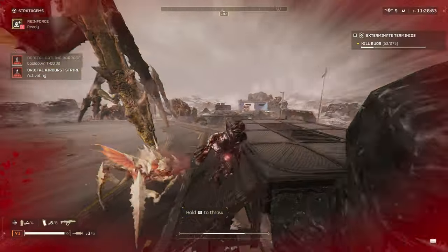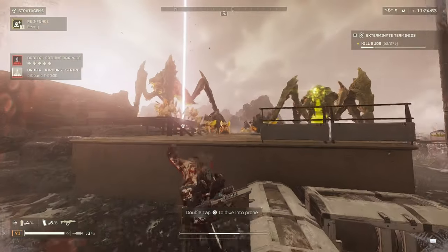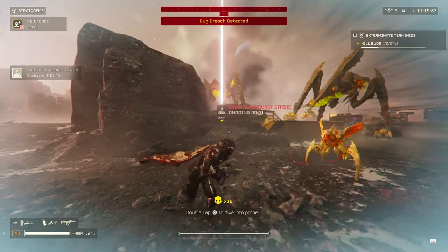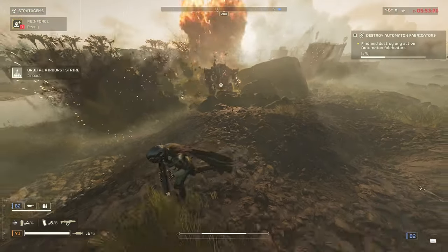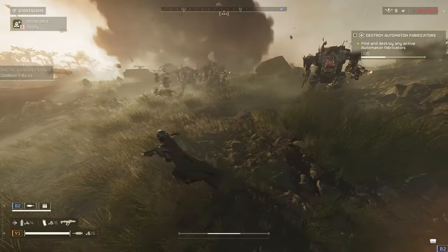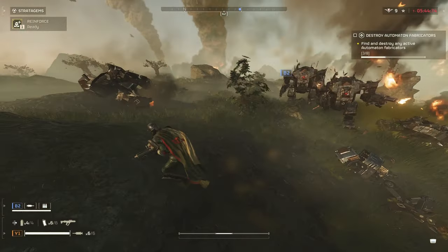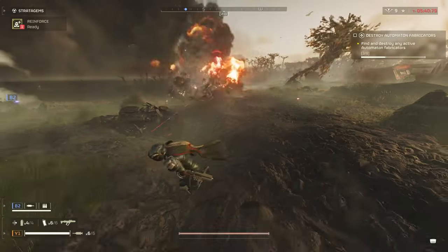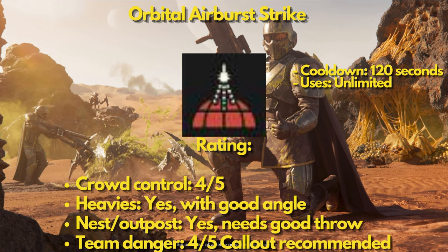Next, the Orbital Airburst Strike. This is one of my personal favorites — a jack-of-all-trades that can take things out with really good placement. When called in, this strike comes down three times with a short delay in between, and it can clear enemies whether grouped or slightly spread out. It can take out heavies at the right angle and placement, but it's not super consistent. It is possible to take out nests and outposts, but requires a good throw and a bit of luck. This poses a pretty high risk to teammates, especially with the Stratagem Scatter modifier, so a callout is definitely recommended.